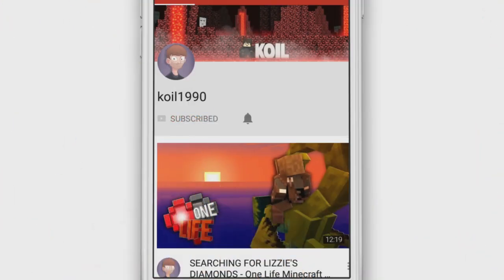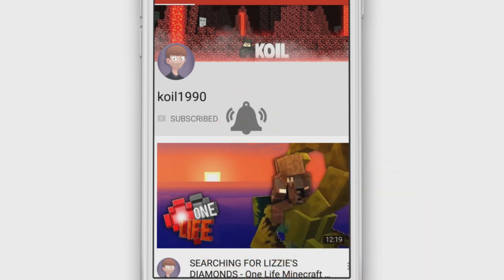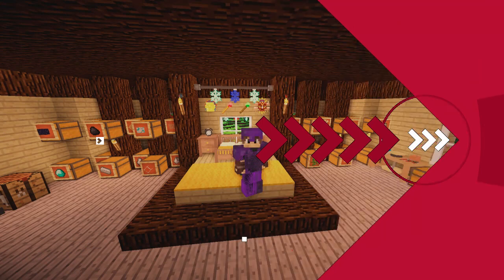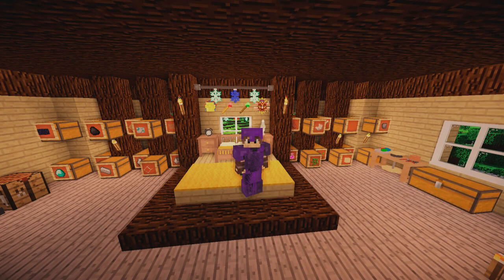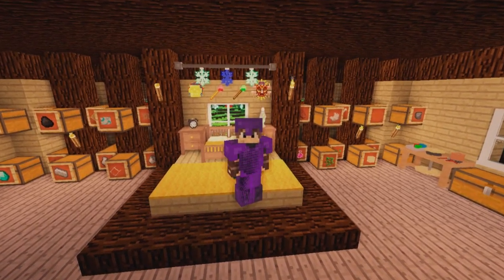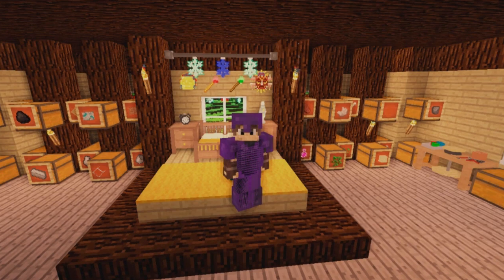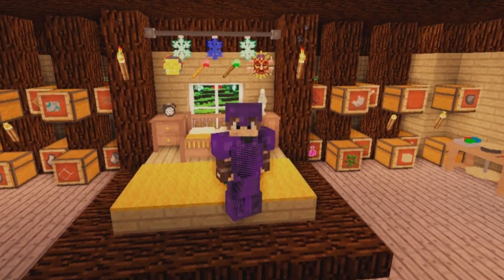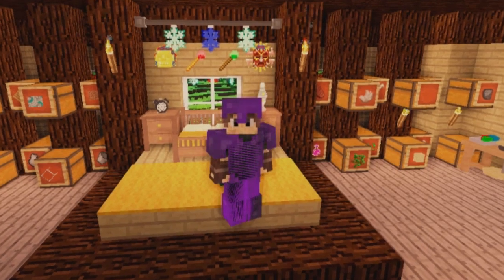Make sure you're subscribed to the channel and turn on the notification bell to be notified for future videos. Hello everyone and welcome to another episode of Minecraft One Life. In today's episode we're gonna go ahead and make some added muscle to protect my house. We're gonna build some golems because I found out that there's a bunch of different golems you can build, and I'm super excited — maybe we can open up like a golem building business. Some people can hire me to send bodyguards to their house.